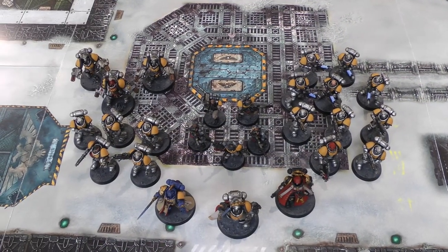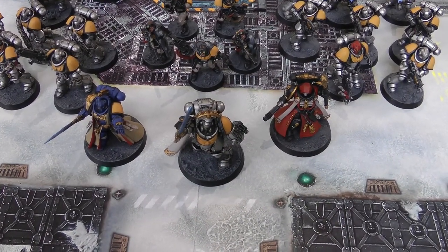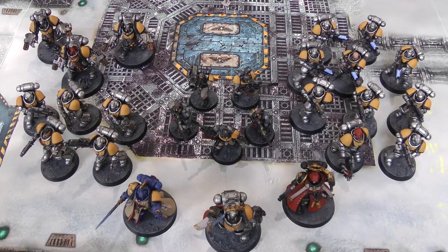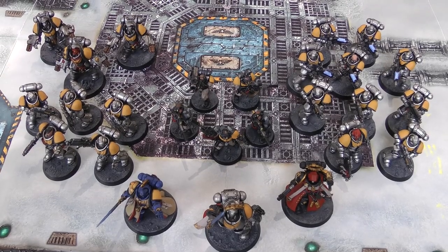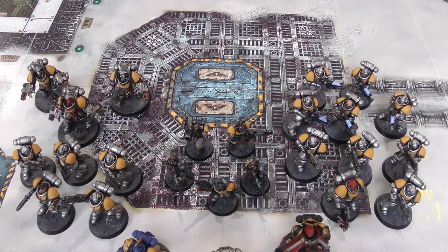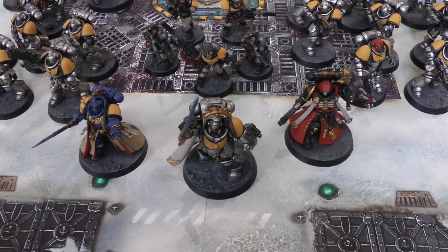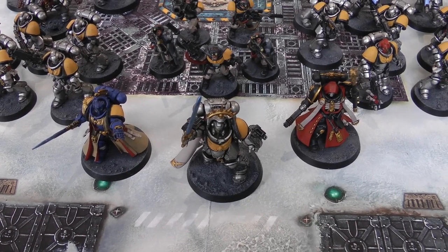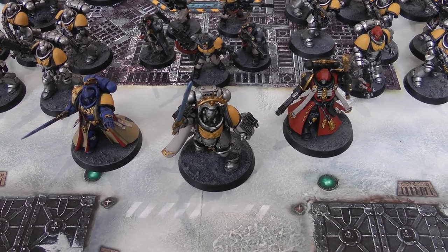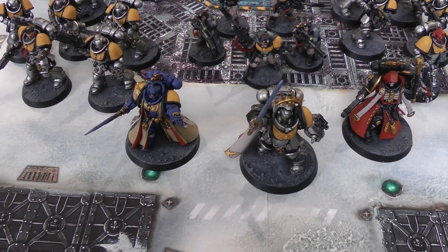Here is our 50 power Space Marines: a battalion detachment with a Captain in Gravis Armour, Librarian, and Primaris Chaplain as the three HQs. Troops are two squads of Intercessors and sniper Scouts with a missile launcher. Elites are the Aggressors and heavy support are the Hellblasters, making 50 power. The warlord is the Captain with Storm of Fire and the Sanctic Halo relic — a 3+ invulnerable save and a Deny the Witch. The Librarian's psychic powers are Might of Heroes and Veil of Time.